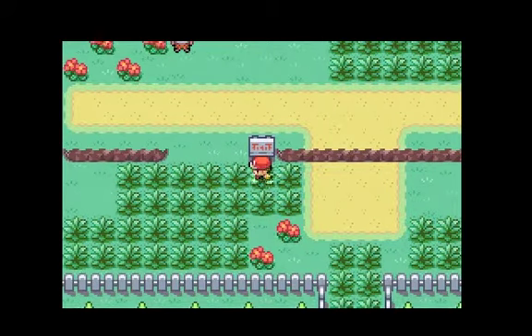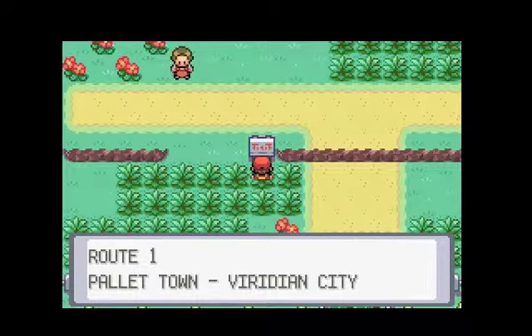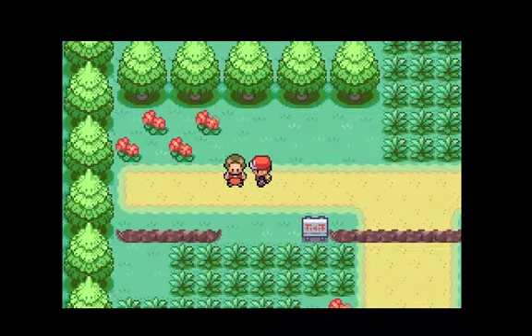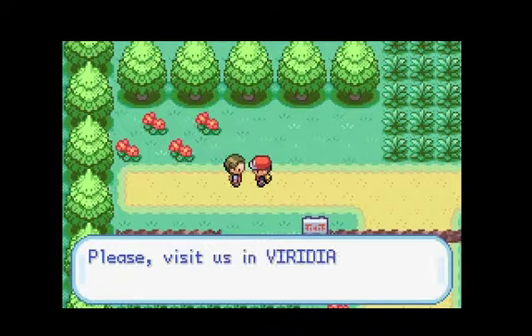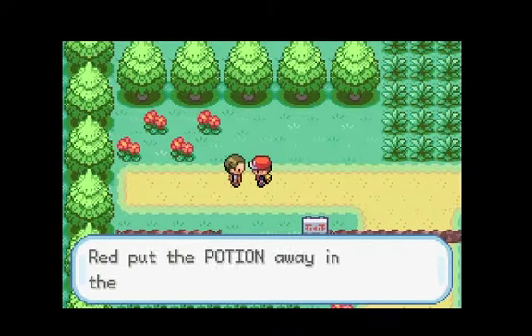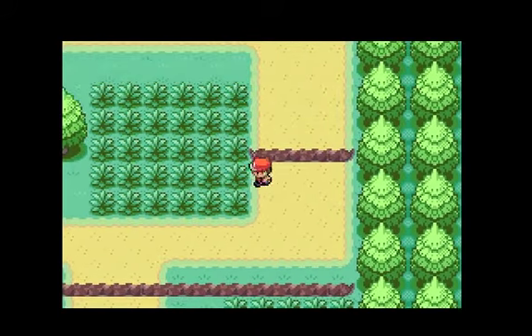Here's another sign. As you can see, there are ledges you can jump over — we'll go into that later. Signs like this, if you push A, you can read them. Sometimes they'll give you directions, like here we're on Route 1 heading to Viridian City. The other ones will be trainer tips. Let's talk to this guy — he works at a Pokémon Mart in Viridian City, and he gives you an example potion. So now we have two potions. We'll keep heading north on the route.